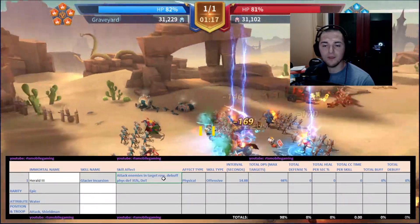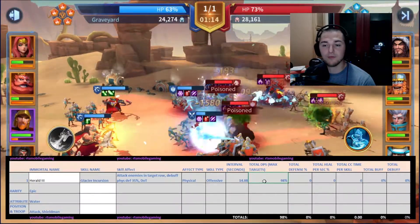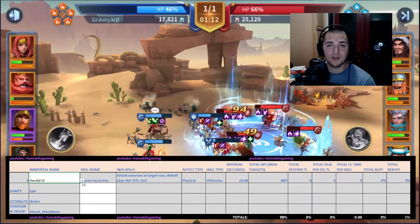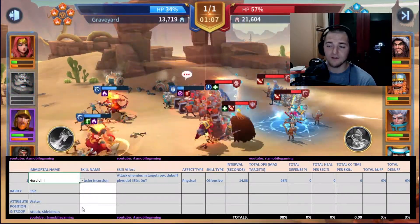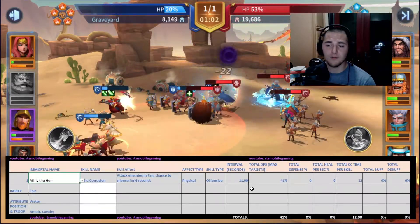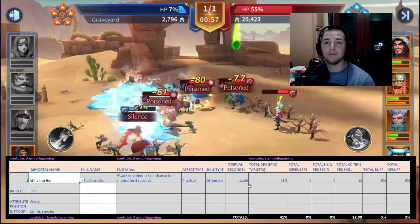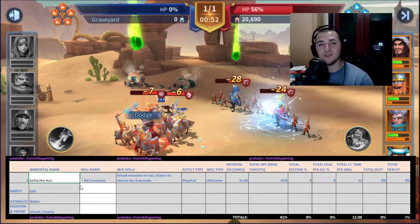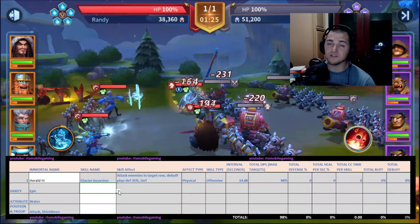So here we go — Glacial Incursion. It attacks two targets, not three, my apologies. It does a total of 98% DPS when there are two targets to hit. When you're only hitting one target, it's less. But that's very high DPS compared to Attila, who is only at 41% DPS and actually hits three targets compared to Herald's two. So Herald only hits two targets but does more than double the damage of Attila, which is why you can actually run a defensive build or an offensive build.